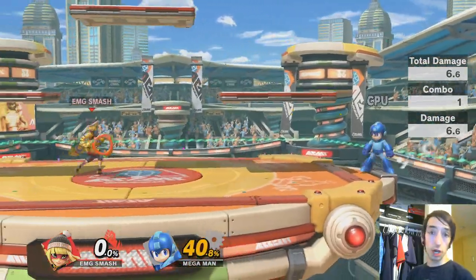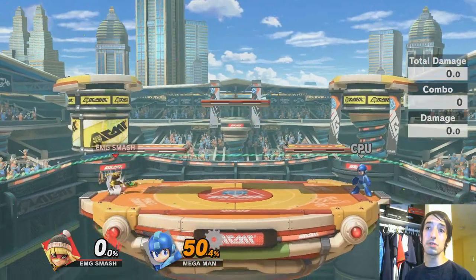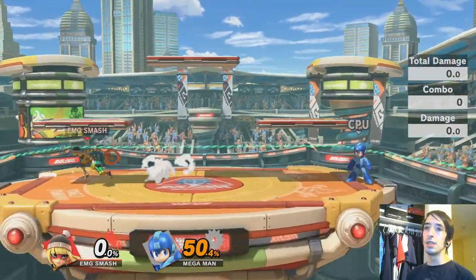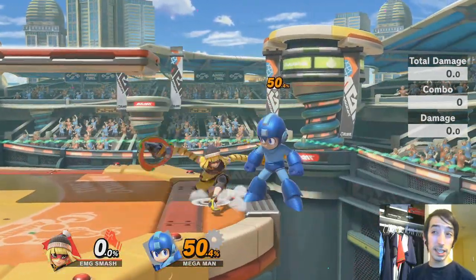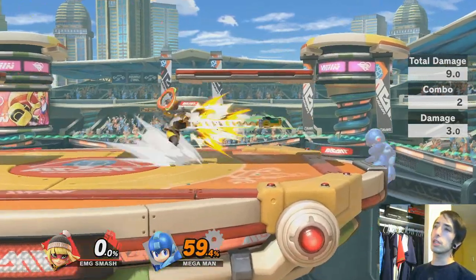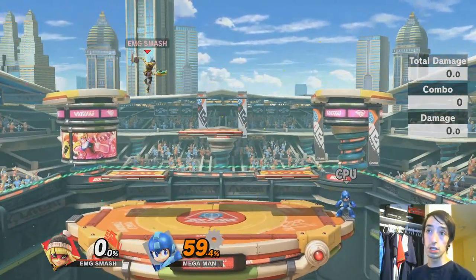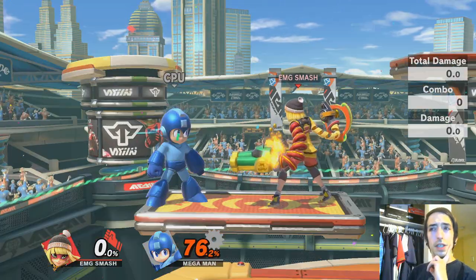For defense: if you're getting pressured, just up B. You have invincibility frames at the start of up B, so even if a Ganondorf is charging a forward smash and you can't figure out the right dodge timing, just up B and get out of there. It's like Game and Watch or Pac-Man's up B but without a hitbox, so it's slightly less annoying. Anything with invincibility frames is good — being invincible has no downsides.